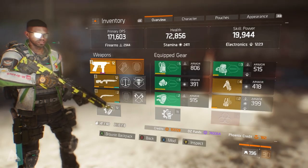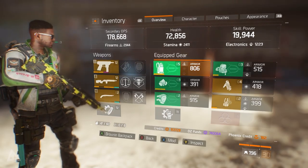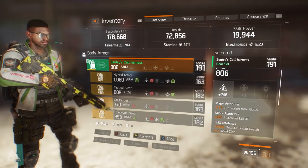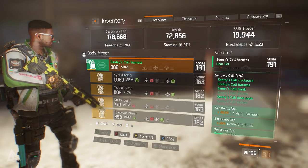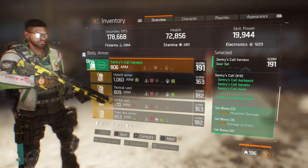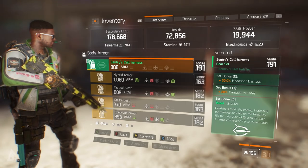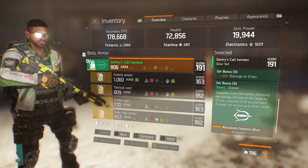Taking a look in the inventory you can see we have a Sentry's Call chest piece, a mask, knee pads, and a backpack. If we jump over and take a look at the chest piece, scrolling down you have your usual attributes — protection from elites, increase kill XP, ballistic shield health, etc. Further down you can see the conditions to unlock the bonuses and the talents. The ones that are grayed out are the pieces you don't have, and the ones that are lit up are of course the pieces you do have. With four pieces you have enough to unlock all the bonuses and the talents.